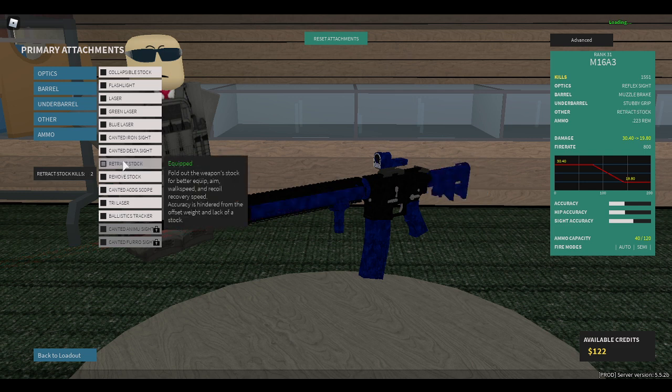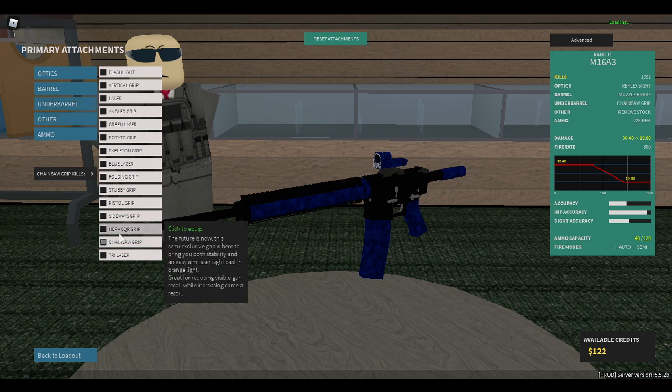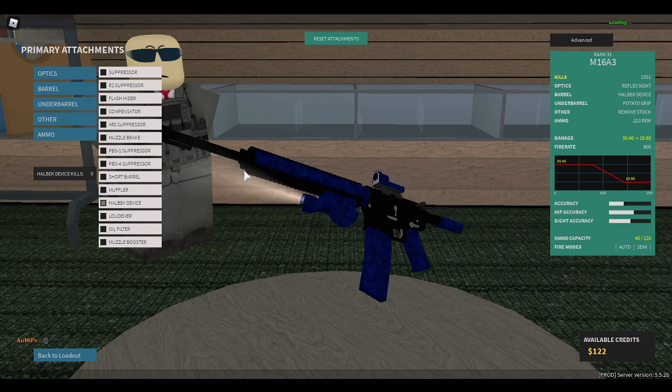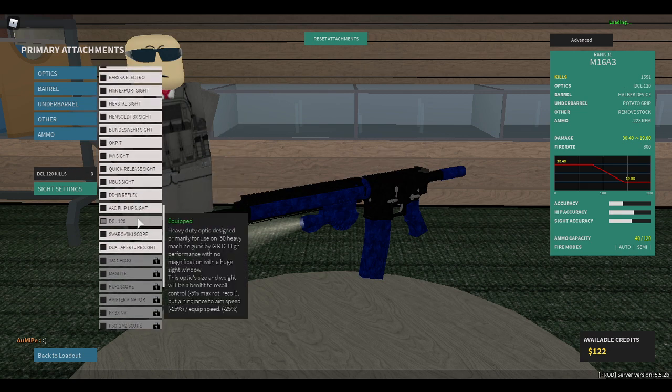So we're gonna put 223 on it, no stock. Why? Because that would hurt so much in real life — just going straight into your shoulder, it's just like a little rubberized thing bouncing into your shoulder. I want it to be somewhat usable so we'll just put a potato on it. We'll put the potato grip and we'll put the haulback device, because instead of your recoil going up it goes down into the ground. Because that's what everyone wants, right? And DCL120.